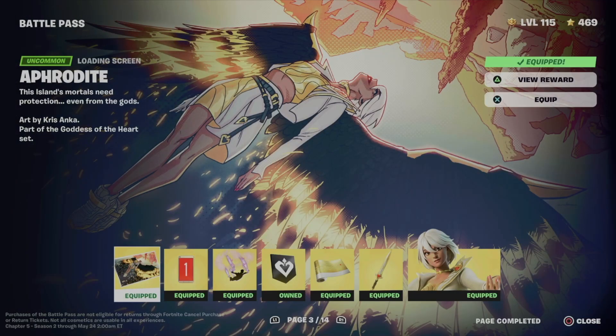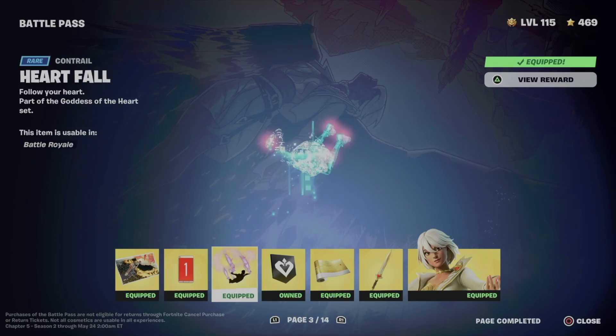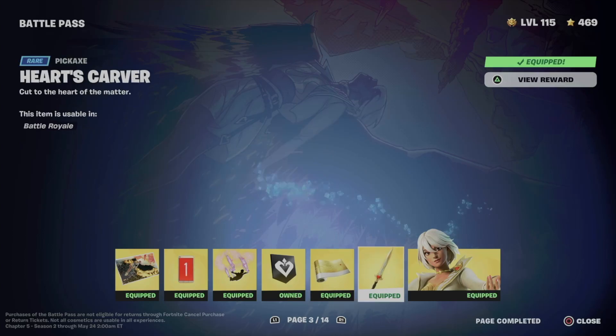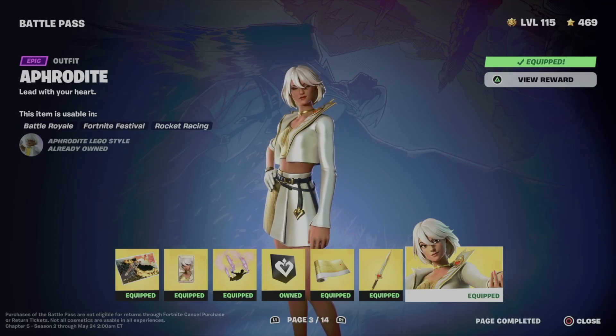Anyway, right now from page number three we just got this awesome loading screen, this emoticon, and let's not forget about the contrail. We also got this banner, this awesome wrap, this pickaxe, and we unlocked this skin right here — so we got everything from here.